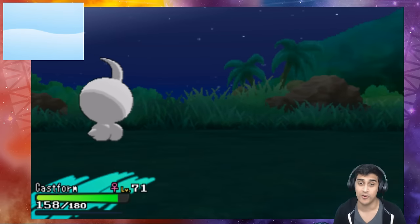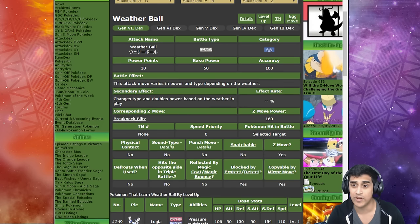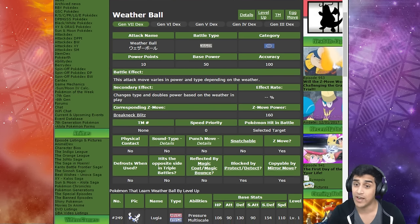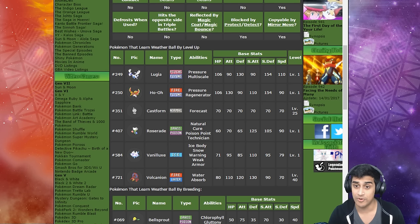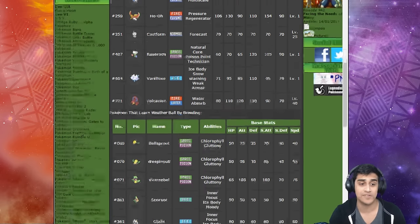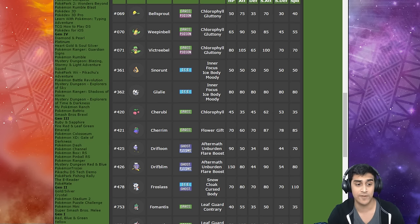You can do a lot of strats in the game with Weather Ball. Let's open up the Pokédex to give you guys a look at it — Weather Ball's base power is 50, accuracy is 100. The battle effect is that this attack move varies in power and type depending on the weather. Here are some Pokémon that can learn Weather Ball by leveling up: Lugia, Ho-Oh, Castform, Roserade, Vanilluxe through Island Scan, and Alolan Ninetales as well. You can't get Volcanion in the game yet — that's happening after Pokémon Bank. Other Pokémon: Bellsprout, Weepinbell, Victreebel, Snorunt, Glalie, Drifblim, Froslass, Fomantis, and Lurantis.